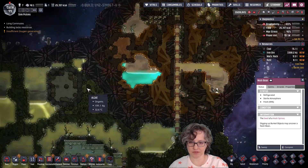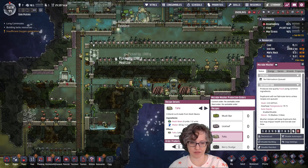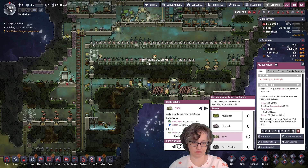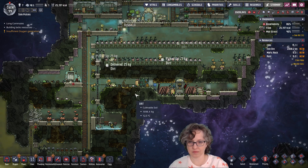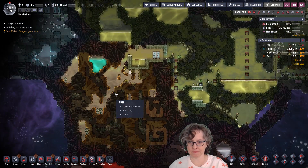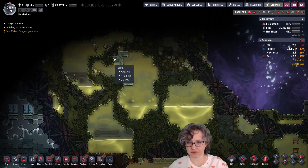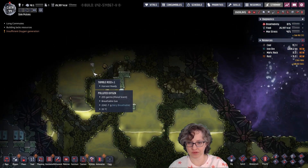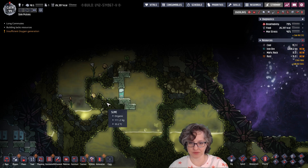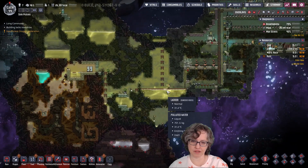Refrigerated sterile atmosphere — okay, I guess we could go ahead and make this. 60 kilos of water. Some more slime without slime lung too. Like, usually around these POIs. I mean, often.